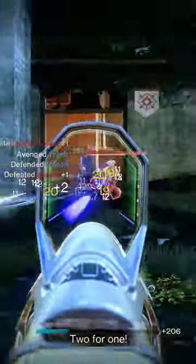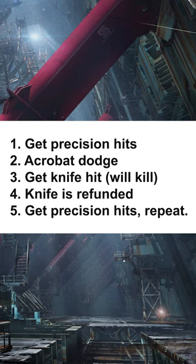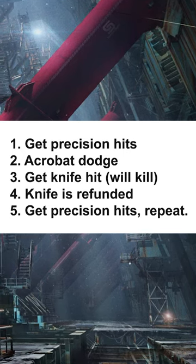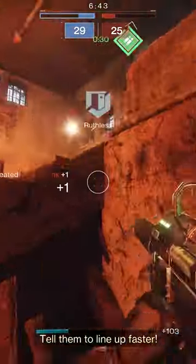And since these knives just kill to the body, if you have the Aspect Knock'em Down equipped, that means you get your entire knife back if you're radiant when you get a knife kill, so you can start the cycle again from square one. Just land three precision hits and you're off to the races again. It's a super fun loop and I've really been enjoying it in PvP lately.